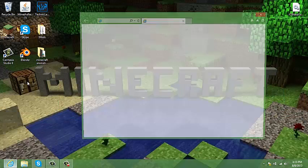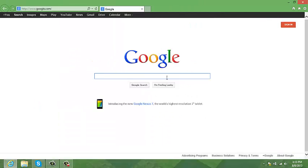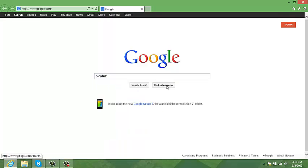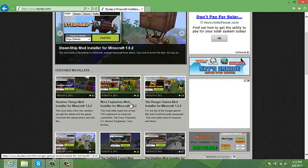What you wanna do, you wanna go to Google, or whatever your internet browser is, you wanna type in Skydaz. Click on this. And here you go.